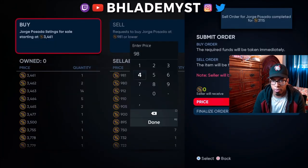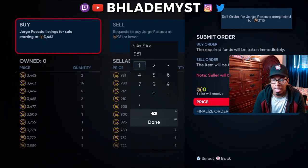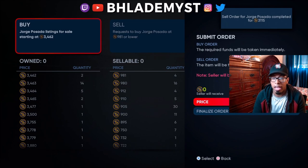Alright, 981 - I want to get 10 of his. And look, he's already selling. Y'all don't understand, these cards flip fast.